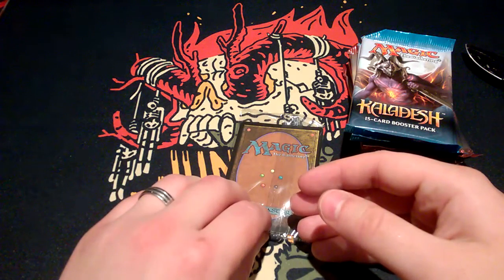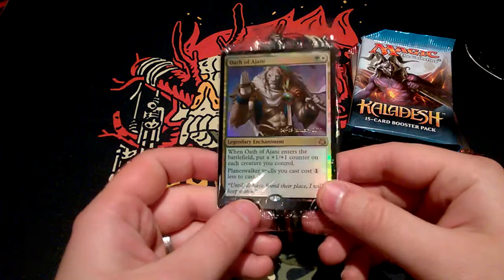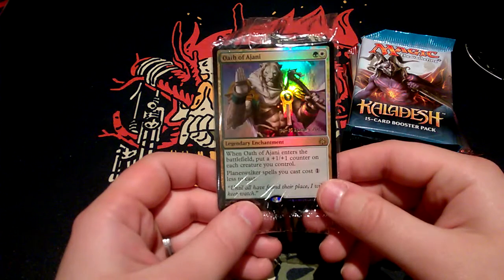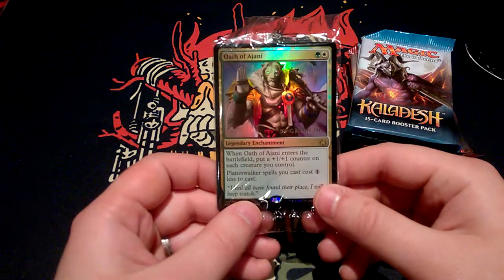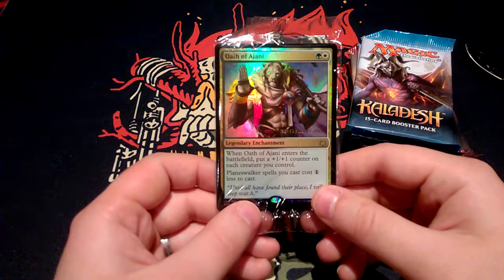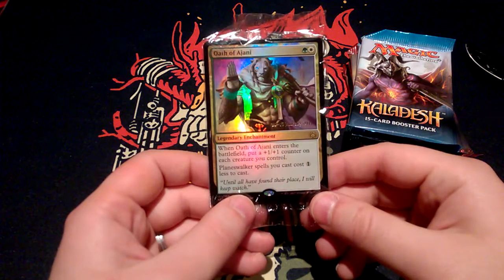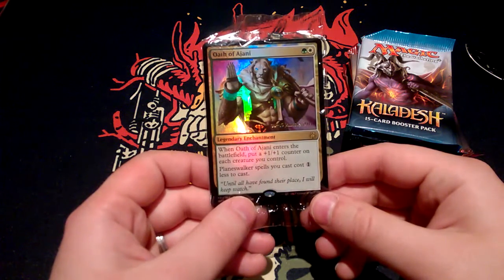Let's see what's our promo card this time. Oath of Ajani — nice! For one green and one white, it's a legendary enchantment. When it enters the battlefield, put a plus one plus one counter on each creature you control. Planeswalker spells you cast cost one generic less to cast. 'Until all have found the place, I will keep watch.'